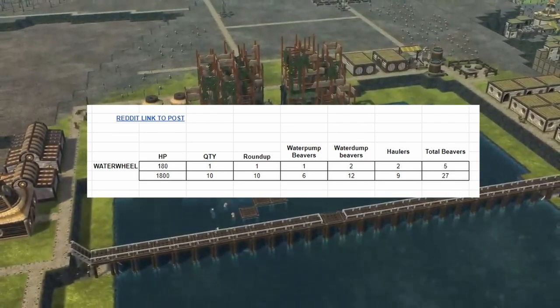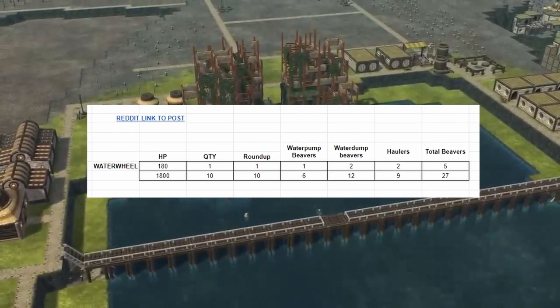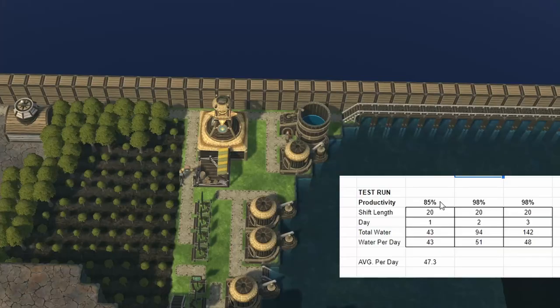I did a rough test to see how much water can be pumped per day. Over 3 days, 2 beavers in a separate district with only carrots and no houses had productivity ranging from 85% to 98% with a 20-hour shift. By end of day 1 we had 43 water stored, day 2 had 94, day 3 had 142. That means day 1 produced 43 water, day 2 produced 51, day 3 produced 48 — an average of 47.3 per day.